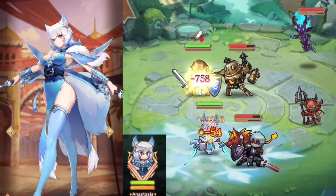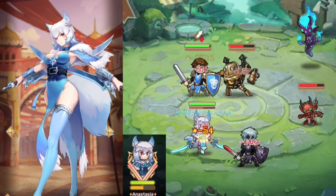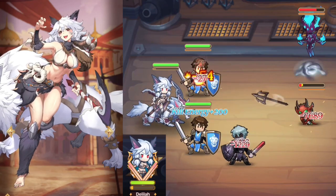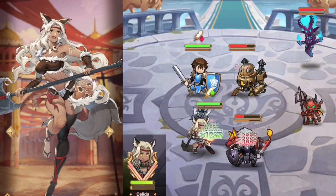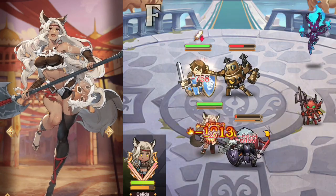Anastasia goes invincible while channeling a whirlwind attack, making part of the field a literal death trap. S-tier. Delilah's ranged auto-attacks bounce between enemies, making her great for AoE and kinda bad for single target. B-tier. Salida's kit is based on one skill that does low damage, and her survivability passive only works whenever she's dying, making Salida our first F-tier.